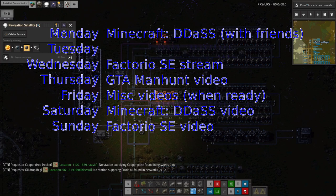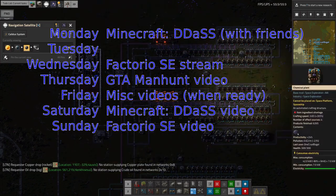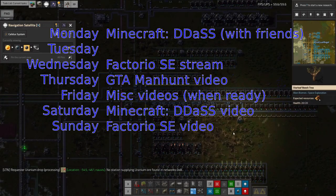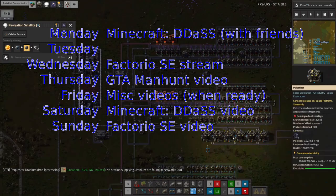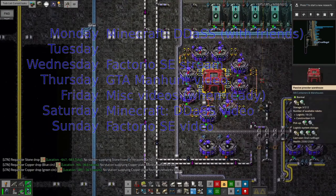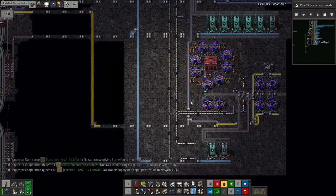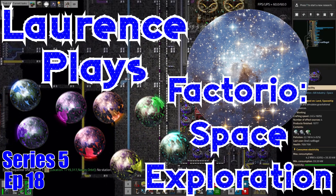We've also got Monday night streams where we're playing Minecraft Dungeons, Dragons, and Space Shuttles — there's quite a lot of automation going on there now, so a lot of the sort of things you enjoy with Factorio are starting to happen in Minecraft too. We've got computer systems up and working, I've automated some blood production, and various other dark magic and technological things. There are GTA videos coming out every Thursday, and I'm going to try to start producing tutorials and things on Fridays as well. Lots going on on the channel — make sure you're subscribed, liking the videos, and following on Twitch. I'll see you in the next one, thank you for watching.